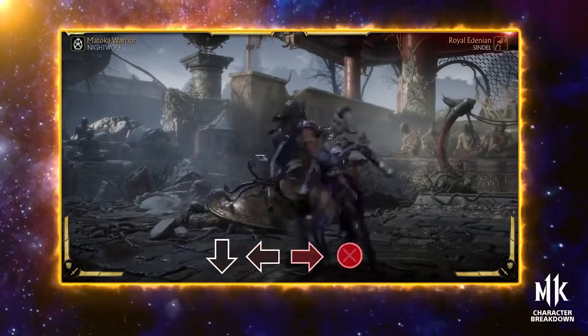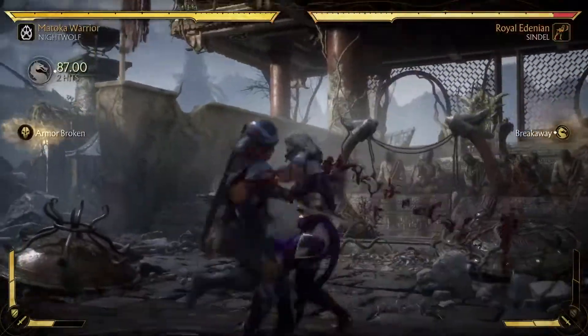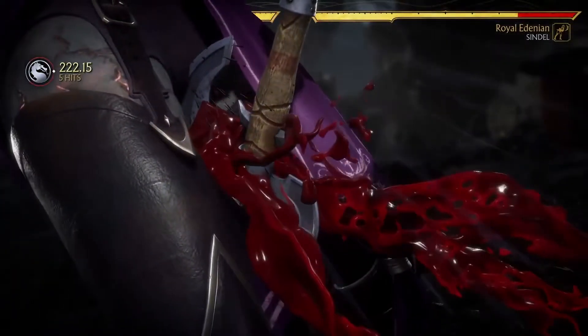Nightwolf can have a command grab which deals extra damage on Amplify, on top of having way more knockdown frames which helps the setup. It also doubles as an armor break.